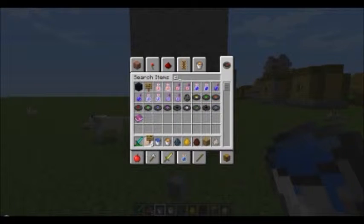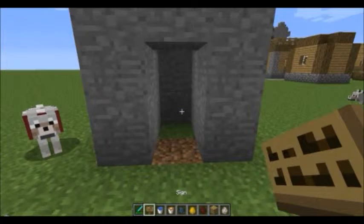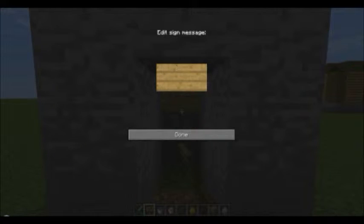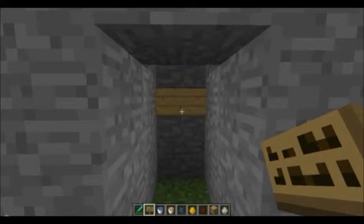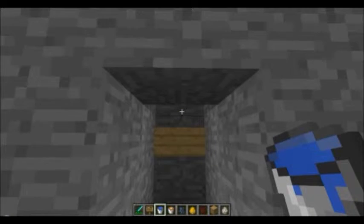I'm just used to typing whatever in — I'm too lazy to look for it. So once you've got your sign and water, grab your sign and place it on this block right there. You could type anything on it like 'automatic egg machine' but I'm just going to leave it blank. After you've done that, grab your bucket of water and place it in the block after the sign, right there.